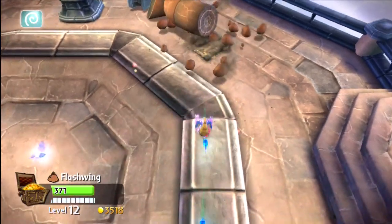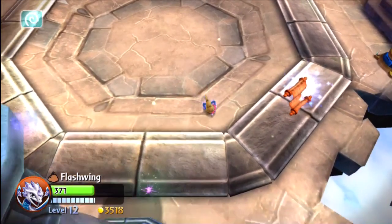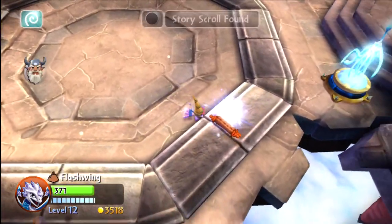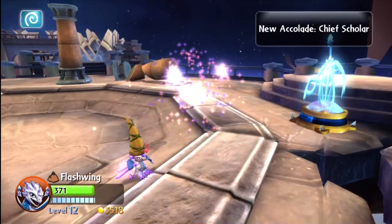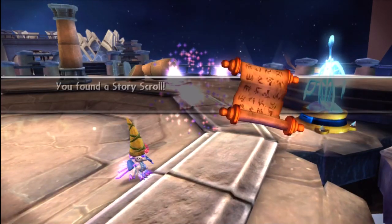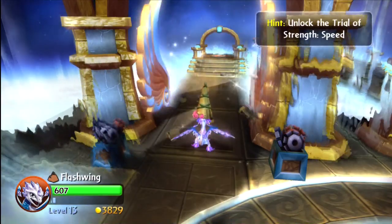And then there's this area here where we're going to fight some chompies. And there's a story scroll — they all just kind of disappeared there. I scared them away with Flashwing. So here's the Archaeans Before Dressers story scroll.